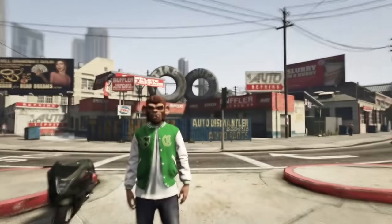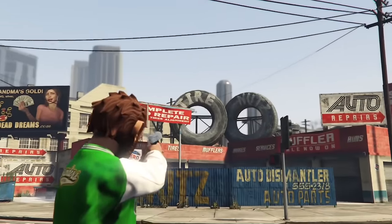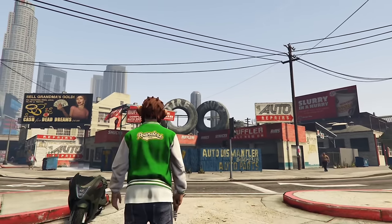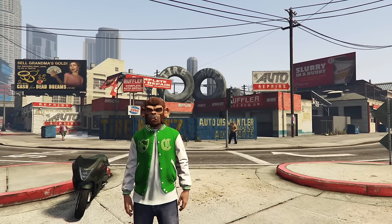At this location on the map, there is a tire shop with two tires and conveniently a water tower thingy behind it. When you combine all of it, it makes a — well, just classic Rockstar. I'm sure most people know this one, but it's a classic and I had to include it.